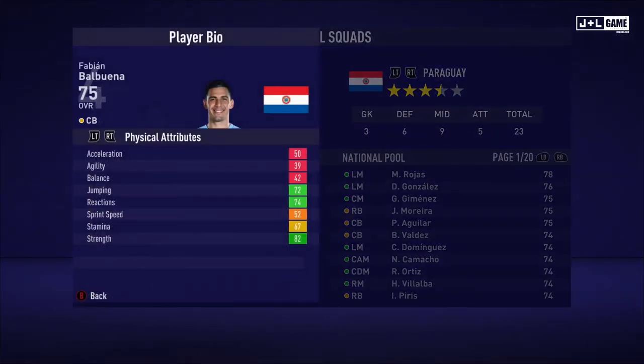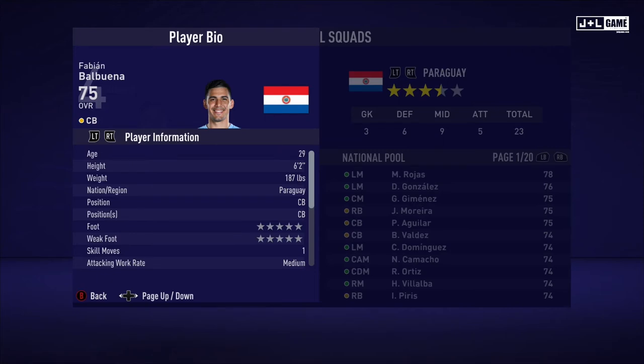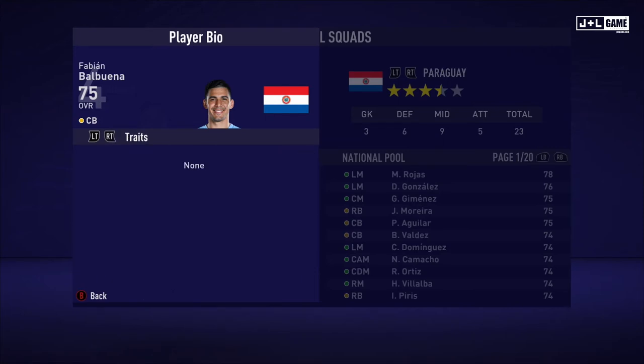Next up, Fabian Babuena. Physical attributes are a split — three red and three green, with one orange and one yellow. Mental attributes mostly in the green here with two red. And his skill attributes, mostly red and green, one yellow and two orange. Here is his player information and no traits.